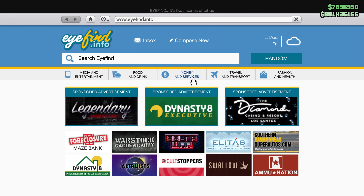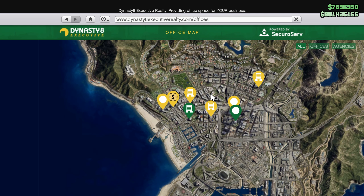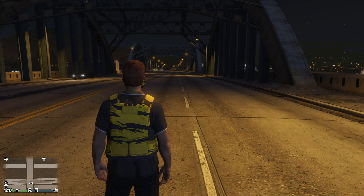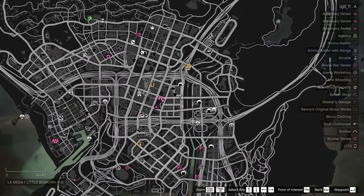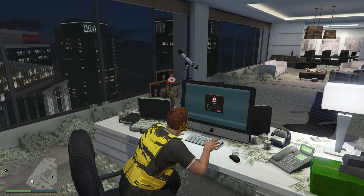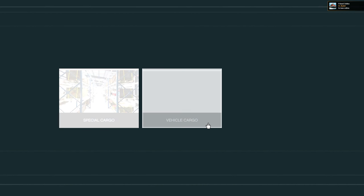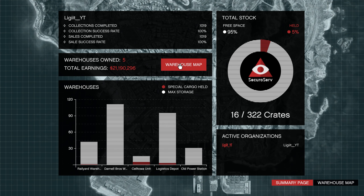To buy an office, go to your phone, go to Internet, click on Money and Services, go down to Dynasty 8 Executive, enter the site, and click on Offices in the top right corner — you have four options. If you own the Criminal Starter Pack, you can get the Maze Bank West for free. Once you've purchased your office, you need to go to your office and sit down at your computer to purchase a warehouse. From there log in, go to Special Cargo, click on Warehouse Map, and purchase a warehouse. The cheapest is the Convenience Store Lockup for $250,000, up to $3.2 million for the large.